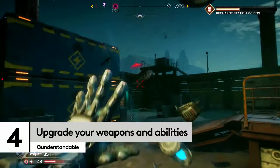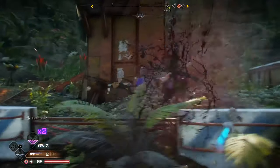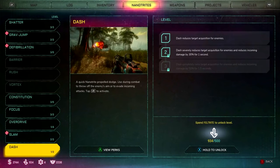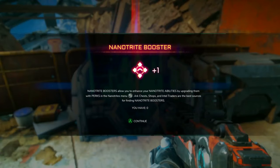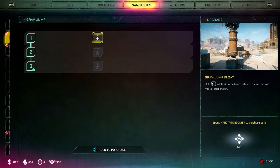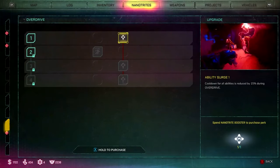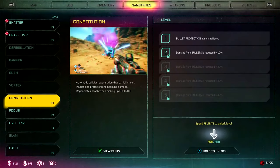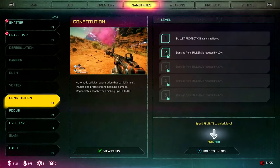It's just not enough to be able to shatter a foe and send them spinning away — you want to dissolve them if you're close enough. The good news is that all of your nanotrite abilities and weaponry can be further upgraded with feltrite and additional perks. Keep an eye out for nanotrite boosters in the world, which you'll find in arc chests or from vendors, and you can add extra perks to your already deadly abilities. While you use feltrite to unlock the level of each ability, head into the perks section to reduce cooldowns and increase range. To make sure you're as resistant as you can be in battle, head to the constitution slot where you'll find bullet reduction levels and ways to spend nanotrite boosters on additional shields and protection.